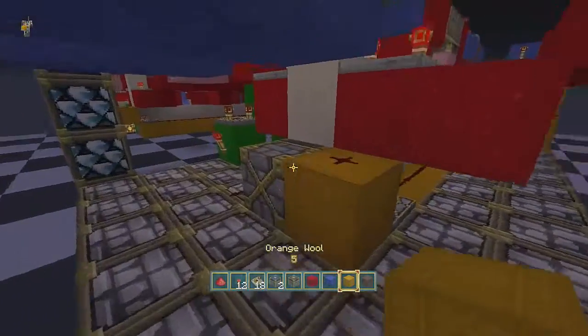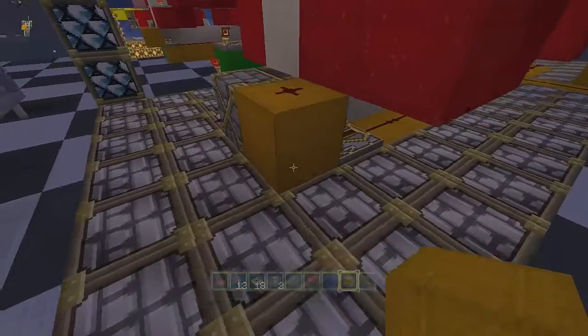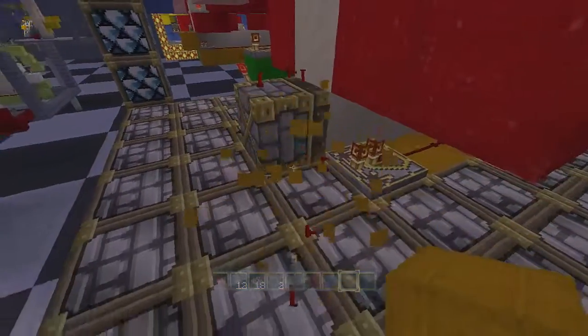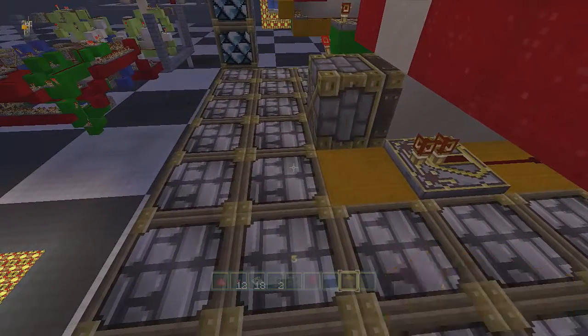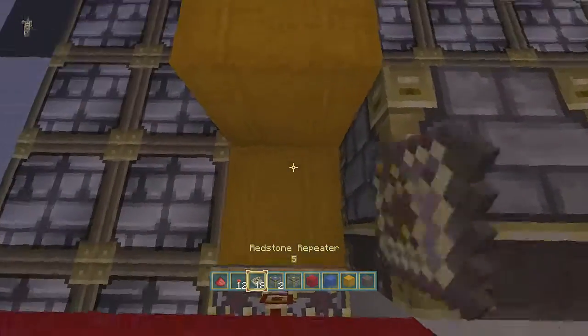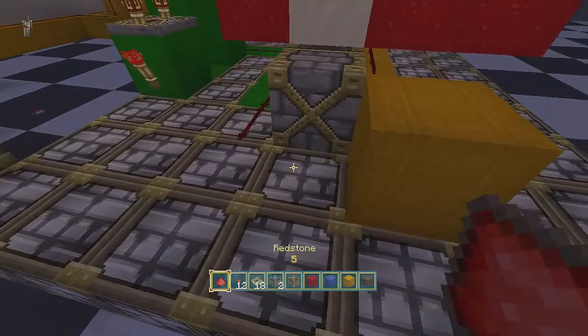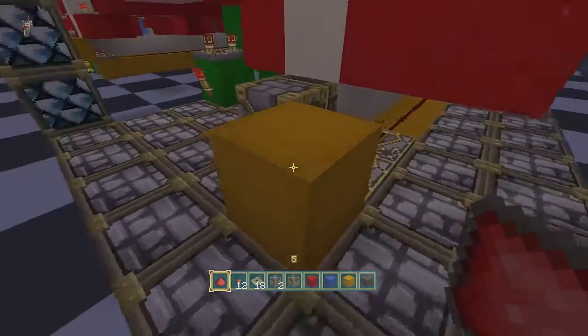So if this piston is not reacting, you're gonna have to remove this block and place it here. Add another repeater to there on no tick delay, and then take your dust and put it right here instead of on top of the block.